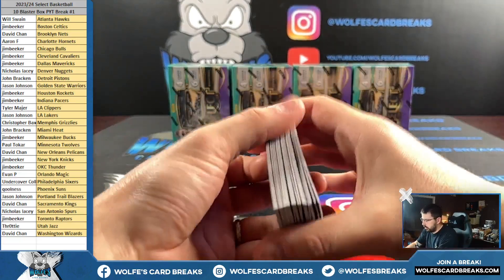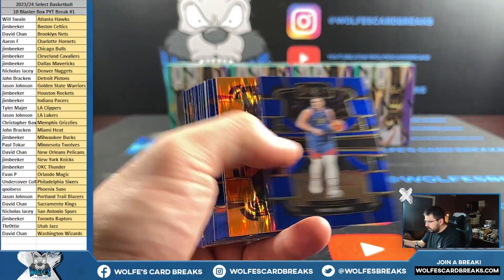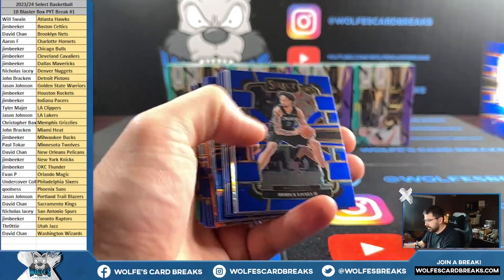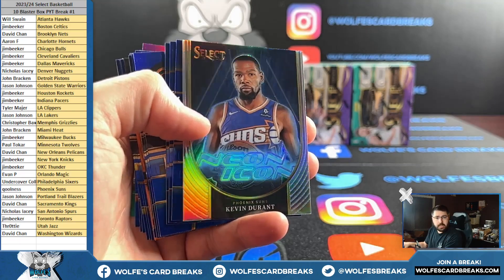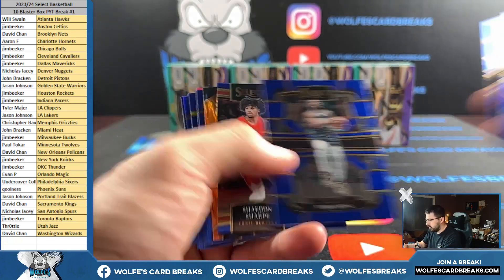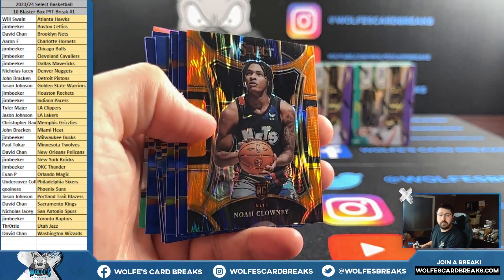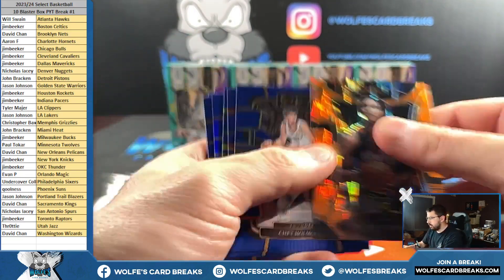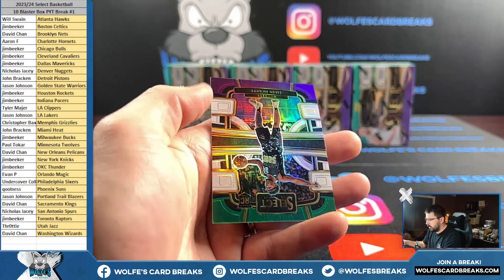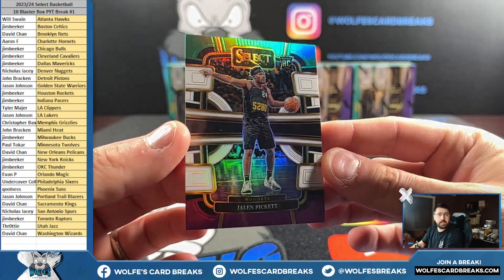I'm going to have to check on that. What was the score? Knicks game. Thompson, base rookie. Jaquez Jr. for the Heat, orange flash. Neon icons, KD — these do look cool. Maxi silver. Noah Clowney on the Mezzy, orange flash for the Nets. Another Embiid silver. And a rookie, Jalen Pickett, for the Nuggets on the green, white, and purple.